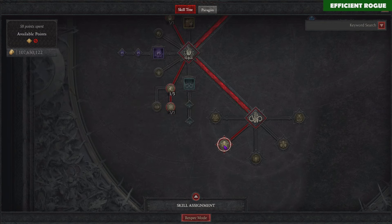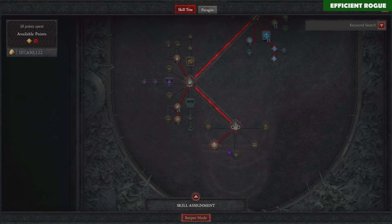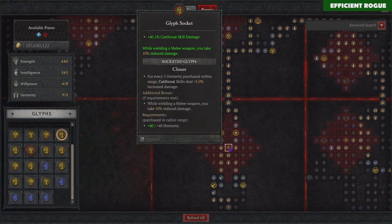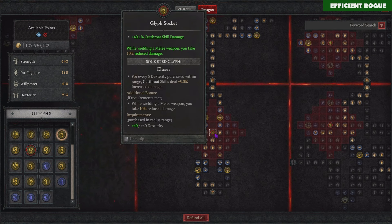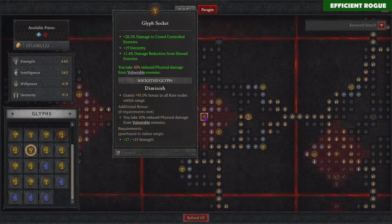If you have problems dying a lot in higher Nightmare tiers, you can also try out Momentum instead of Close Quarters Combat. For the Paragon board: in the starting board we start with Closer for 10% reduced damage while wielding a melee weapon. In the second board with Cheap Shot, I'm playing with Diminished — a defensive Paragon glyph that gives 10% reduced physical damage from vulnerable enemies. We also benefit from more damage to crowd control here, which is very good for our passive.